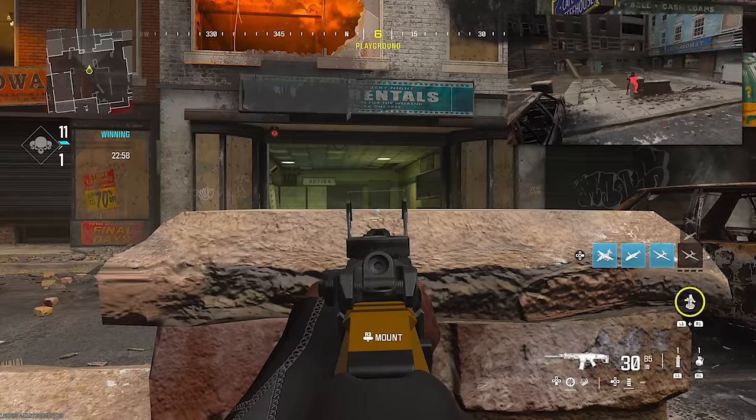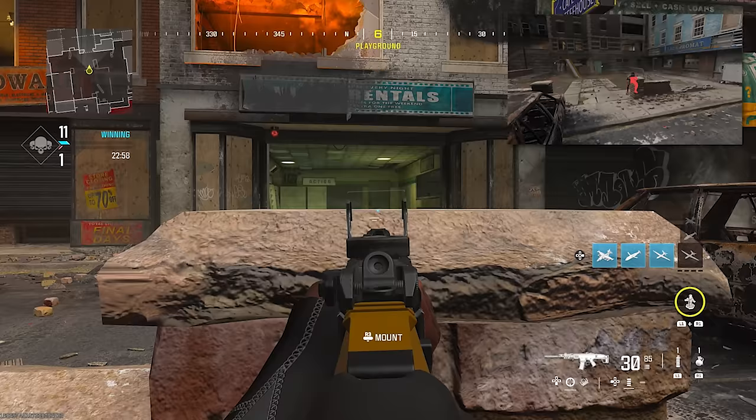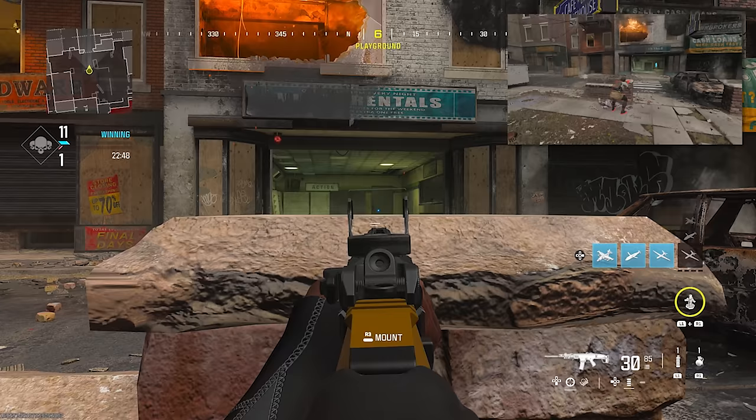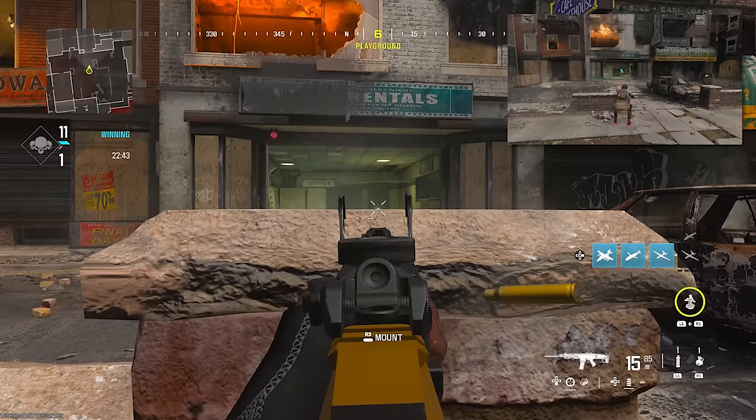For S&D, this is the best spot to hold bottom in. You just go on this pillar, crouch down, and if anyone walks through the garage door you will never die — 10 out of 10 times, I promise. And if you do die, you know what that means. You could also wobble in it.